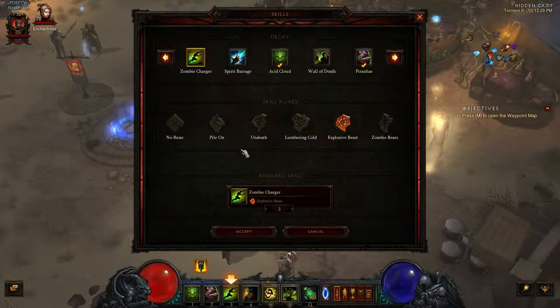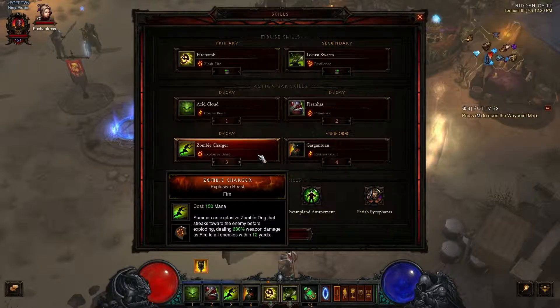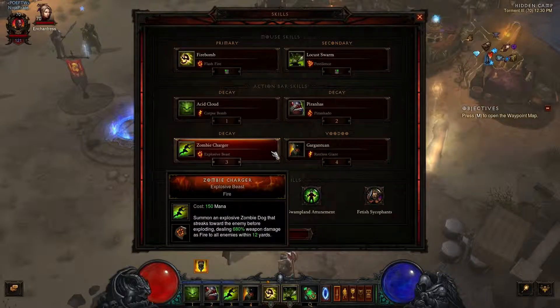I also have Zombie Charger. A lot of these skills are chosen with the intent of maximum DPS because they need to be usable by the mimics I summon. Some skills won't work with the mimics — they can't summon their own Gargantuan, which would be cool but whatever. They can't use Fire Bats, or at least the kind I was using. So Zombie Charger it is.